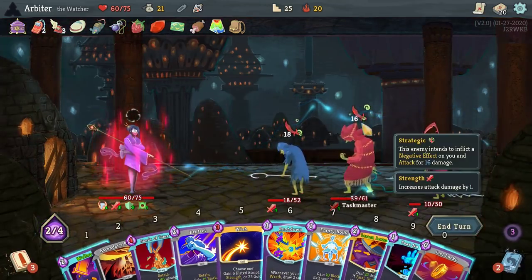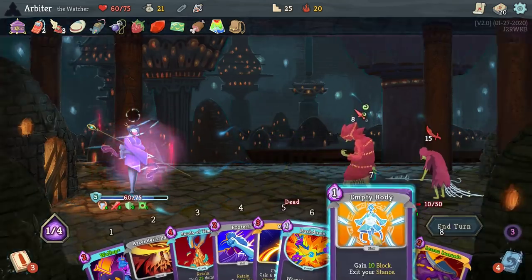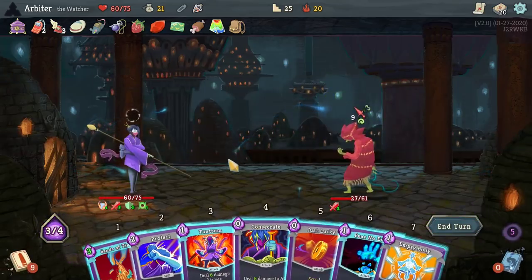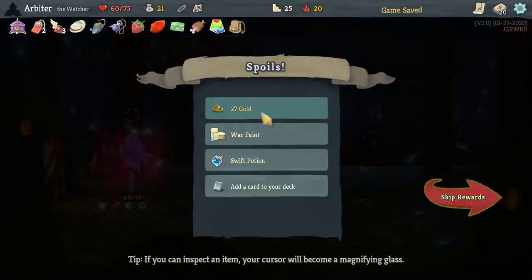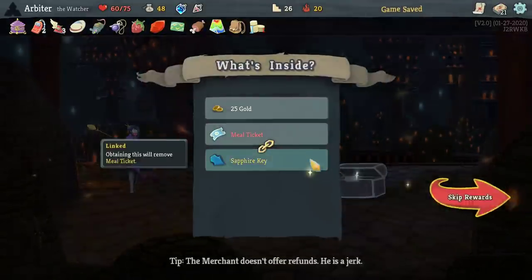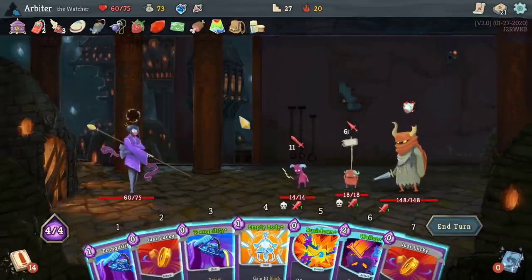Earlier, I mentioned how the Discovery Bug made the Sentry's fight inconsistent. This fight against the three slavers on floor 42 was the other main fight affected by the Discovery Bug. Depending on how much the RNG is progressed after taking Scrawl from the Skill Potion, Tantrum shuffles itself into different spots in the draw pile. I needed to route two different methods of finishing this fight while upgrading a card with Lesson Learned and while taking no damage. The RNG experienced in this run required the route that finishes the fight in two turns; however, my original notes finished the fight in just one turn.